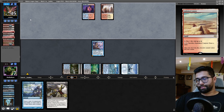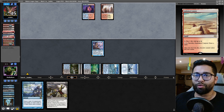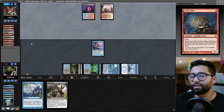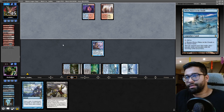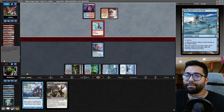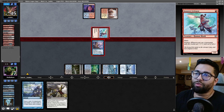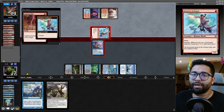Next turn I'm drawing four cards. Haven't seen a single Crypt, seen the Spell Pierces. Would love to see Crypt — Crypt shuts their game off. They don't recover from Crypt. More than enough reason. Active Crab — they don't recover from Crypt. Swift Spear — more than happy to block here. No qualms about that at all.